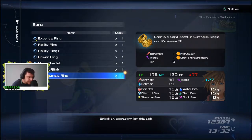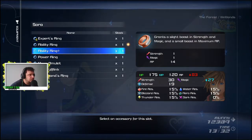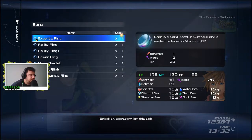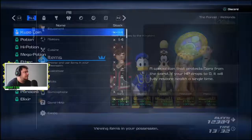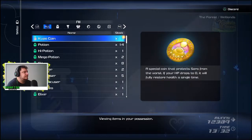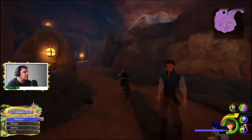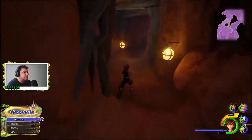The fact is, once you put on a ring that has so much AP, when you have to switch it to another one that maybe gives you more magic or more strength, you're going to lose so much AP. Well, I'm not willing to take it. It gives me 20 AP. It's taking forever.